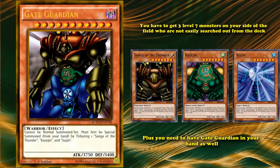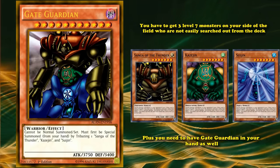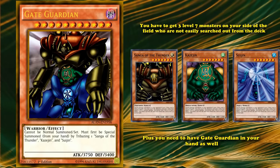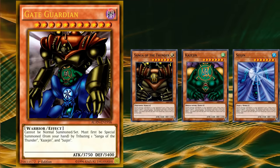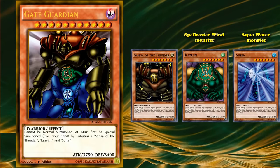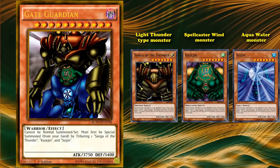Having the card in hand is a much harder hurdle than having an extra deck monster always available as long as you meet requirements on the field. Gate Guardian needs the requirements on the field AND the card in your hand. Thankfully it does have cards that search it out — you can get it from your deck with Arsenal Summoner or Isolde, Two Tales of the Noble Knights — but the three materials are all different types and attributes: Kazejin is a Spellcaster/Wind, Suijin is an Aqua/Water, and Sanga of the Thunder is a Light/Thunder type monster.